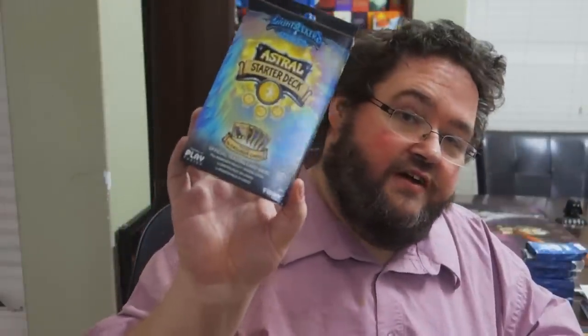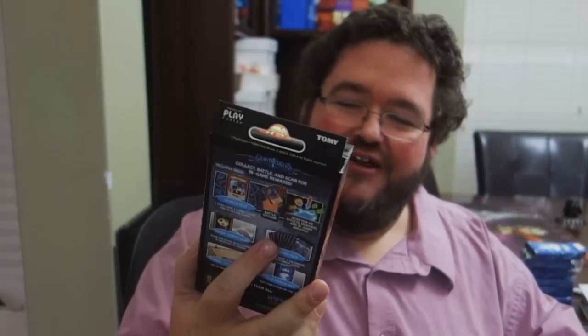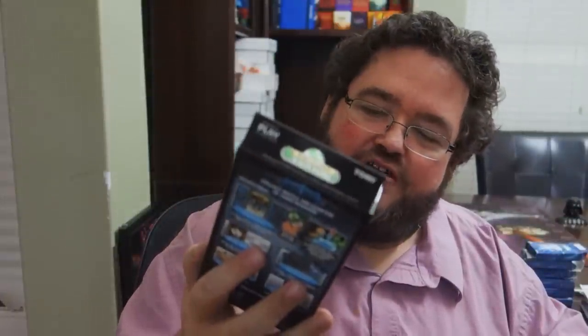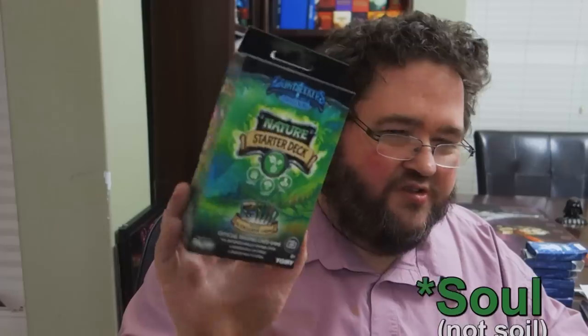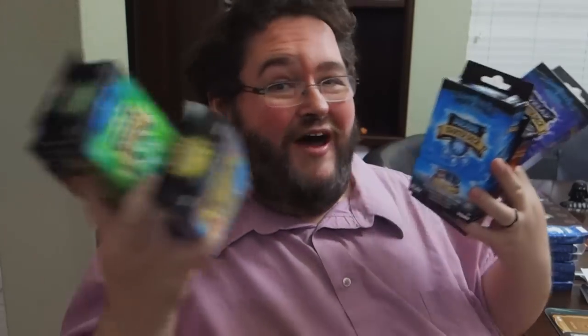Here's the Astral starter deck — it has Solar, Lunar, and Gravity as an element. That's weird. Here's the Tech starter deck, composed of Explosives, Mechanical stuff, and Time. And then finally the Nature starter deck, comprised of Animal, Forest, and Soil. That means there are six different starter decks with at least 18 different elements represented, and the paperwork said there are 24 different elements in the game — so you can only imagine the card variety.